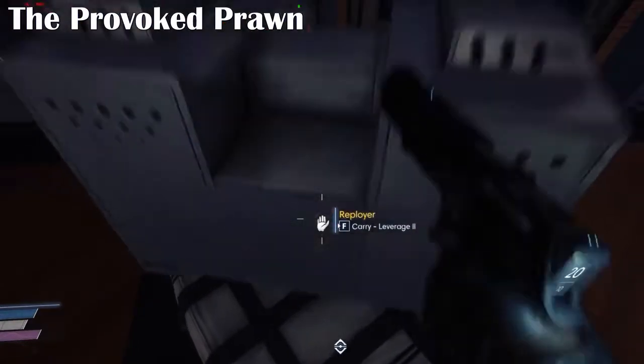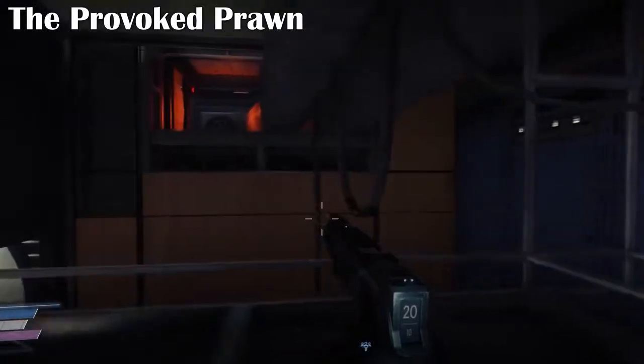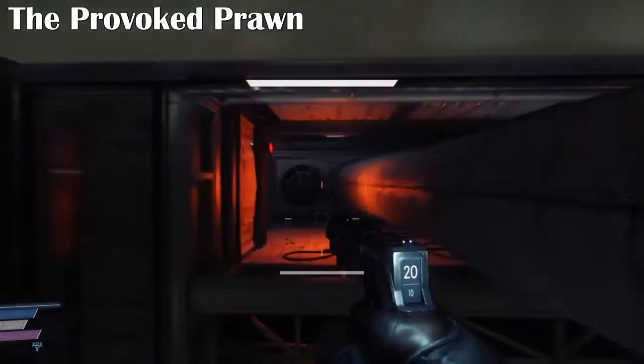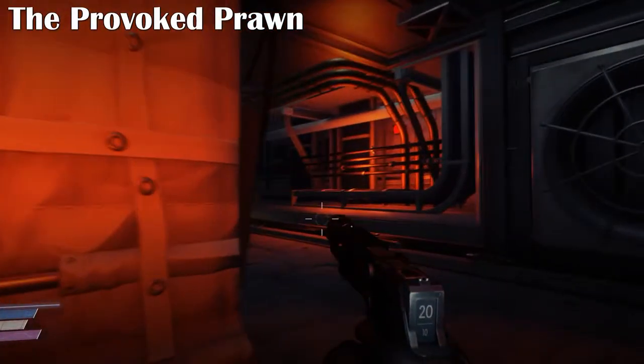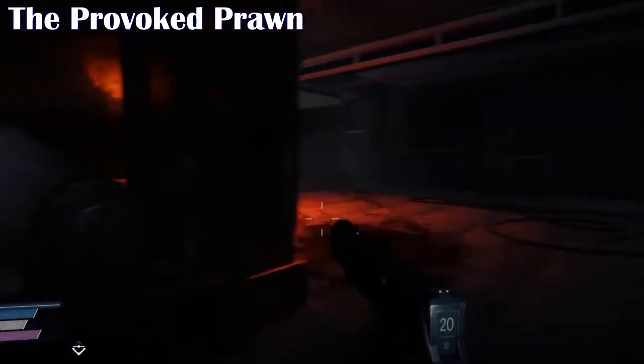You'll notice when you start playing Prey there are different ways to do things — you can get into rooms by hacking them or finding the key cards. Leverage also allows you to jump to places or move things that you wouldn't be able to otherwise move, and access areas that you wouldn't normally be able to get to.